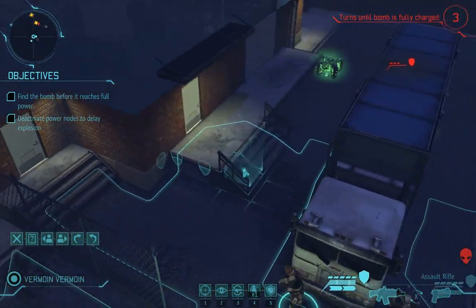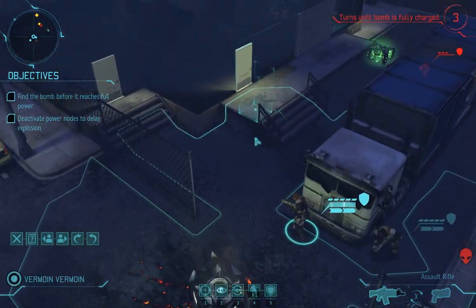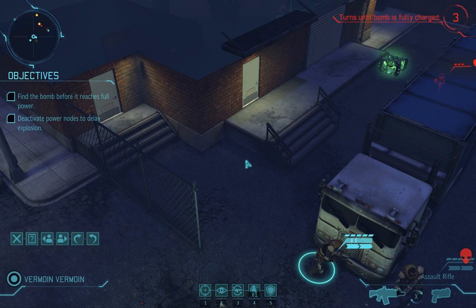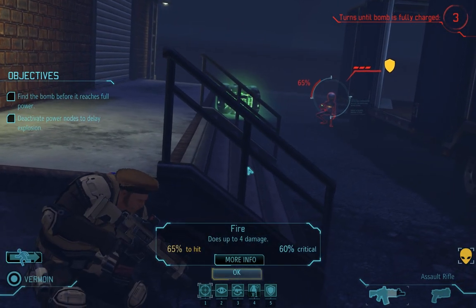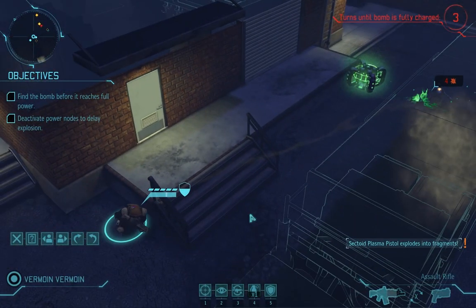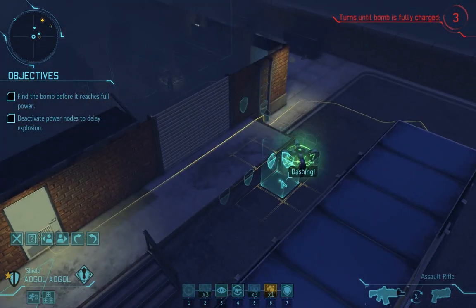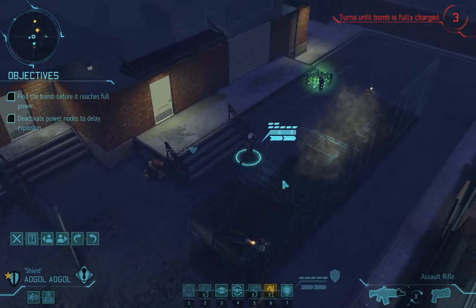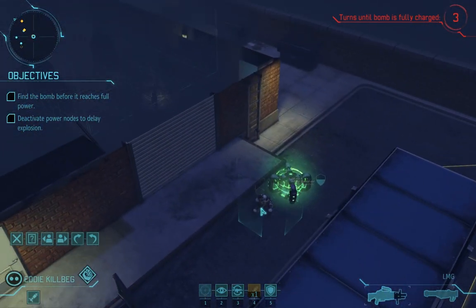Why does this guy still have cover here? 25% hit. Well, that was a bit stupid — I should've just flanked him from here first and then killed him. I mean, and then moved Eddie Killback, but alright. I should've done this differently, because now... oh, we can get to this thing. We can dash over there and disable it still in the same turn, I believe. And even if not, we still have moves available.